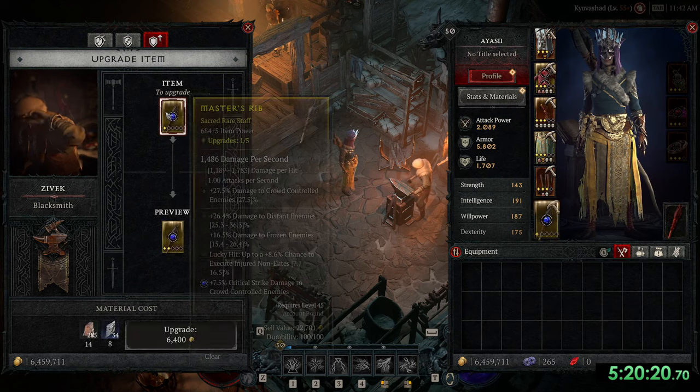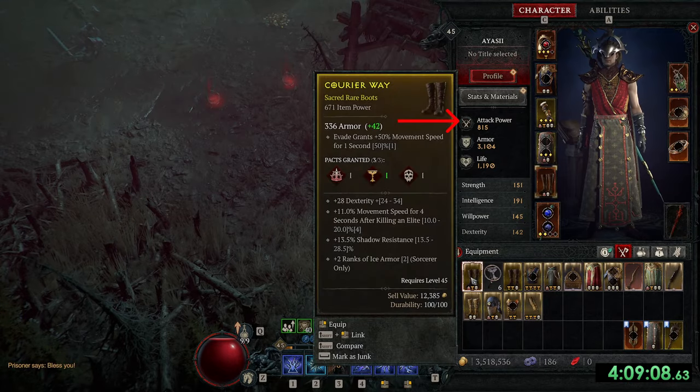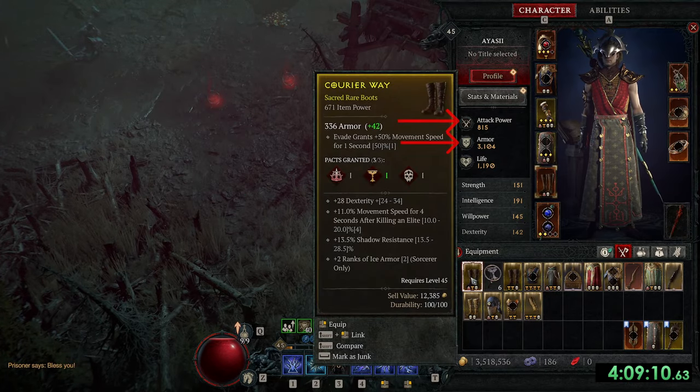Then I leveled up to 50 and upgraded my gear. I got 2200 attack power and 5800 armor. Imagine I was 800 attack power and 3000 armor not long ago.